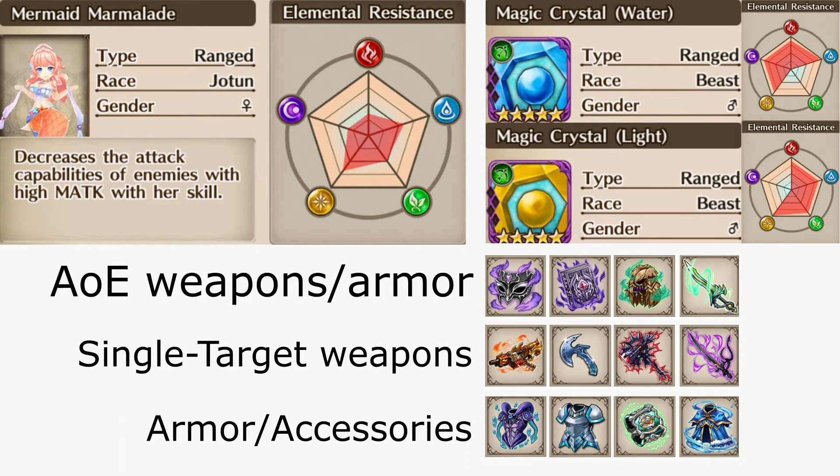The second row we have our single target items: Deforester, Mithril Hatchet, Spine Crusher, and Dusk. Keep in mind that items such as Mithril Hatchet and Fame Seer deal additional damage towards airborne enemies, which Marmalade is. Lastly, we have our armor accessories: Tentacle Mail, Mithril Armor, Bangle of Faith, and Glacial Cloak. Keep note that there's a high emphasis on either reflecting magic attack damage or high magic defense with HP to help sustain incoming damage.